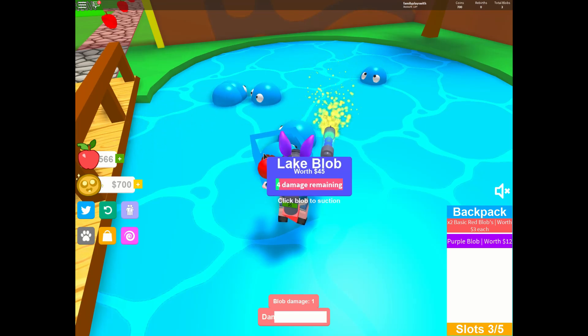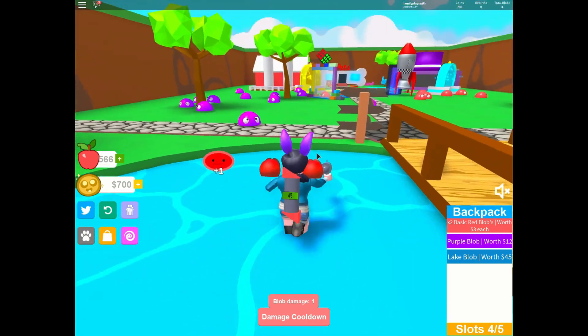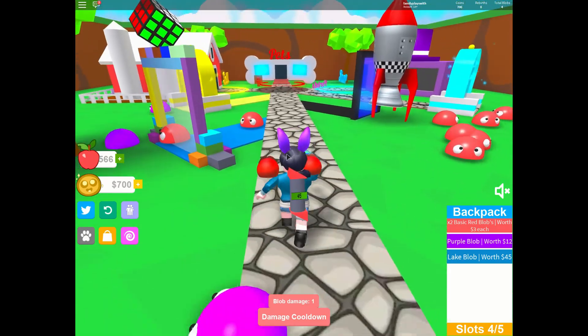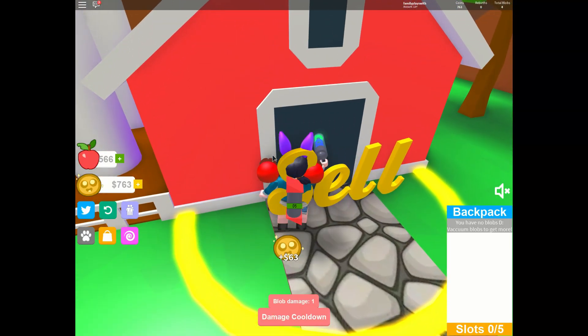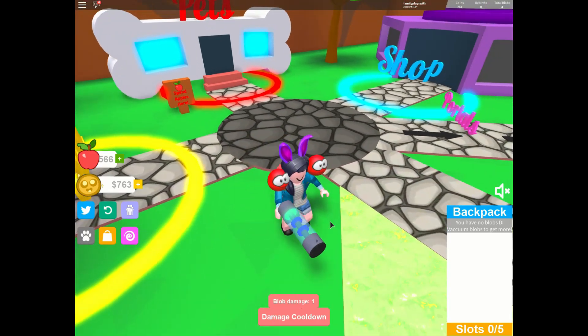Almost there. Yay! Finally! Let's go see what we can buy with everything that we have so far. First of all, we gotta go sell what we collected. Oh — sixty-three dollars. Everything that we collected in our bag, we got sixty-three dollars for.